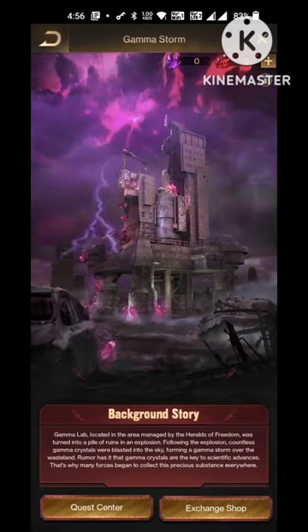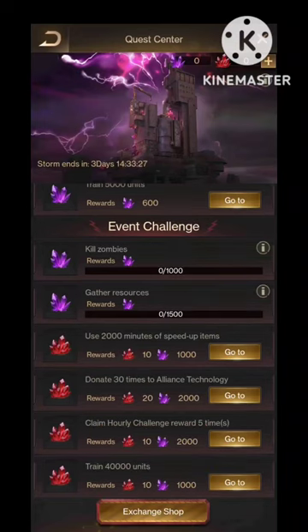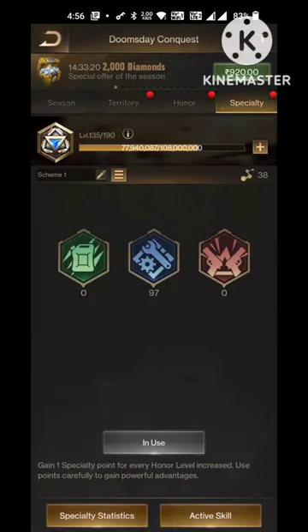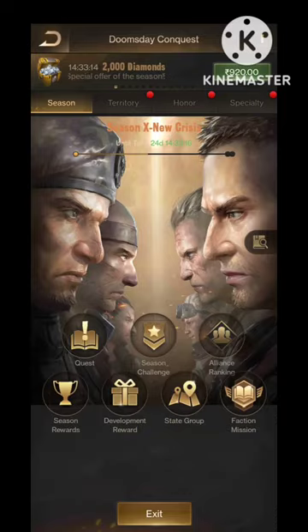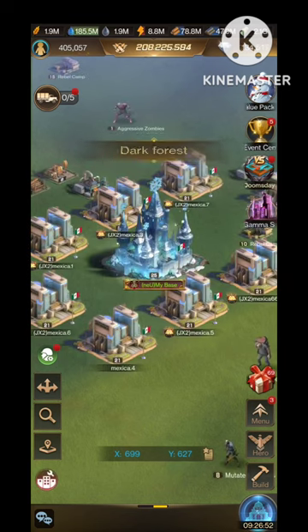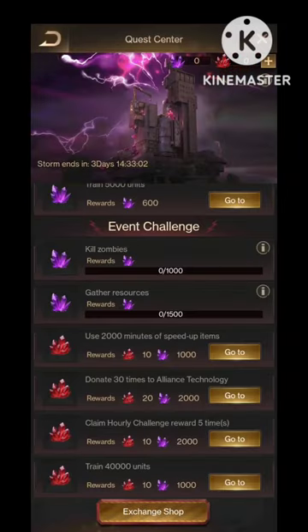Right now we can try to complete a few missions in this quest center. For that we can go back to the normal map. In the normal map there are a lot of quests available for us. We need to complete all these and claim all the rewards.